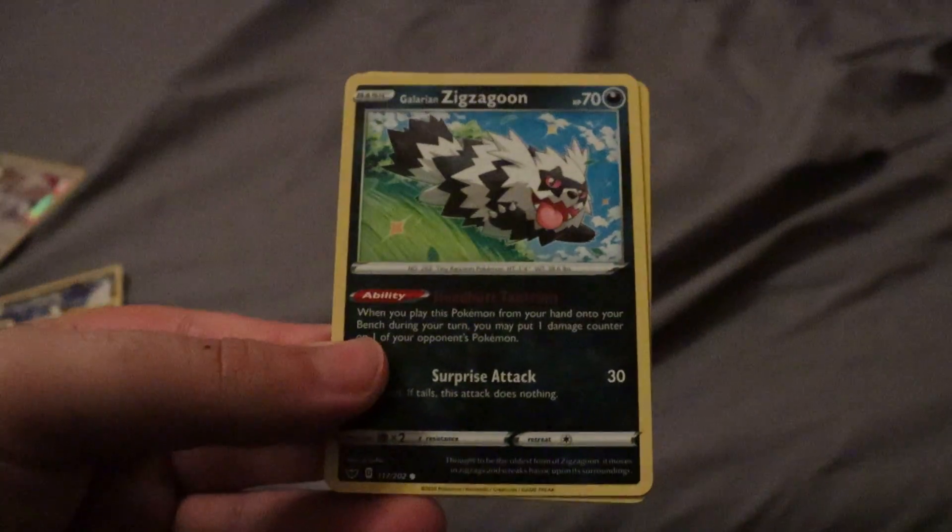Three Galarian Zigzagoons, two Galarian Linoones, and two Galarian Obstagoons — or just Obstagoon since it's exclusive. And then our promo card is a nice holo. But yeah, that's everything you're just given. Then you of course have your four packs. I got every pack art — I don't know if it's supposed to happen or I just got lucky. We have Gigantamax Snorlax, Gigantamax Lapras, Zamazenta, and Zacian. Let's go ahead and start off with this pack here.